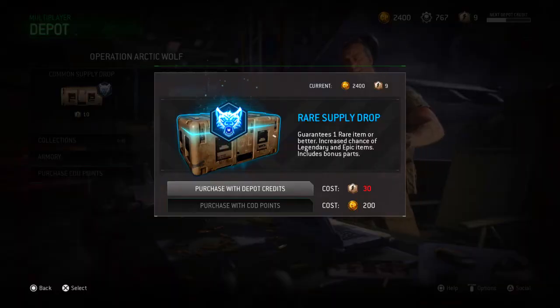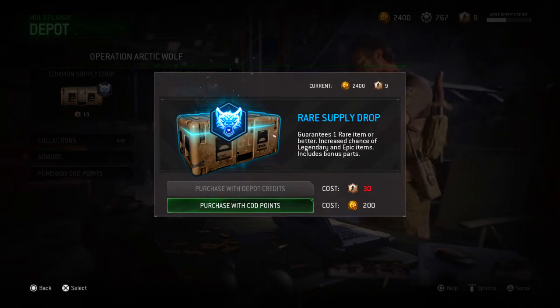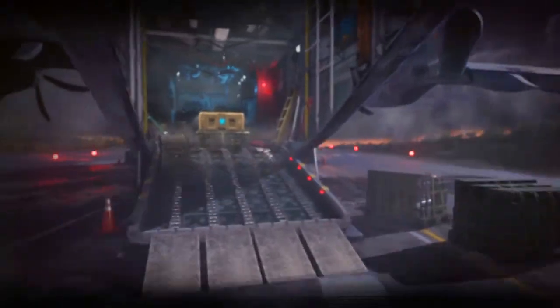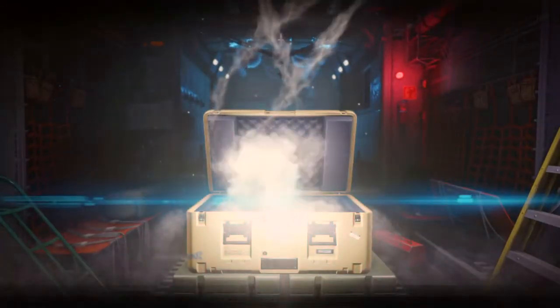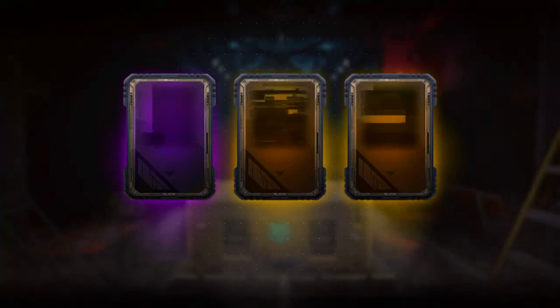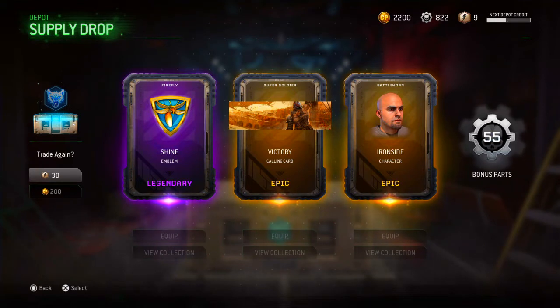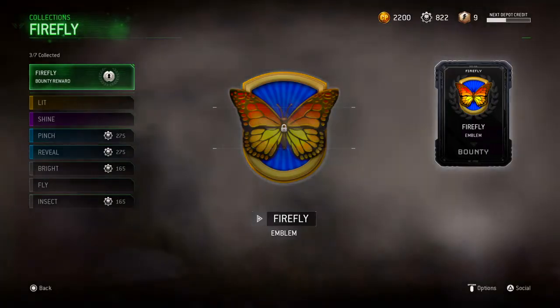So we're gonna be opening up all our rare Supply Drops. I've never bought COD points before, so this is my first time, I guess. I never really cared about supporting Call of Duty, and I get a legendary and epic, epic — awesome! Shine, Victory, and Ironside. Awesome. And 55 bonus parts. Let's go ahead and check out the collection.